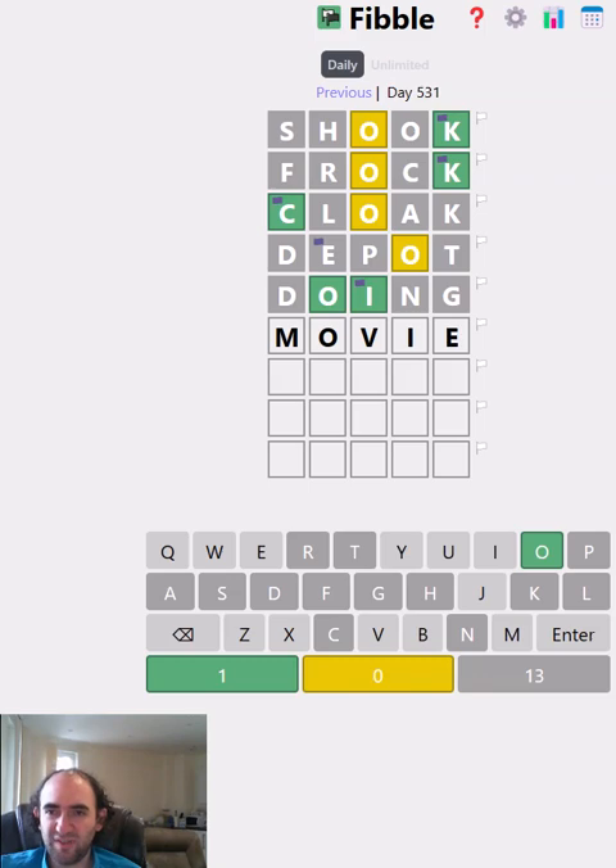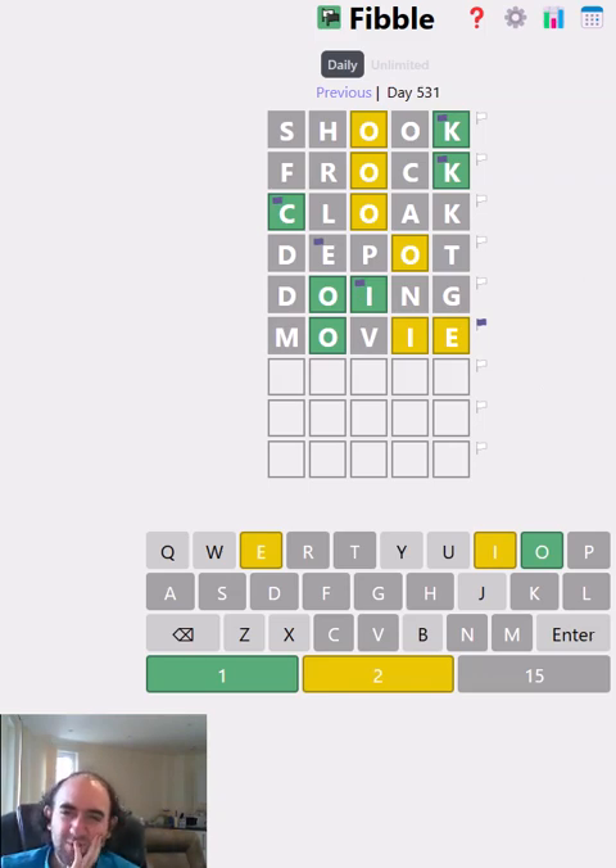So let's try 'movie,' because of course the I could be lying and it could be yellow instead of green. What has that told us? I suppose the I still could be lying because the E could be fourth. I was going to say maybe the I is lying and it's actually green, but I think it's more likely that we just don't have an I.